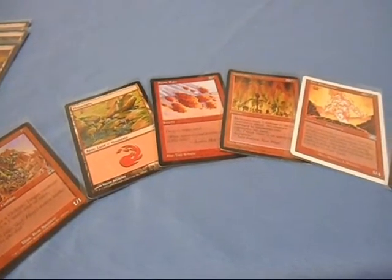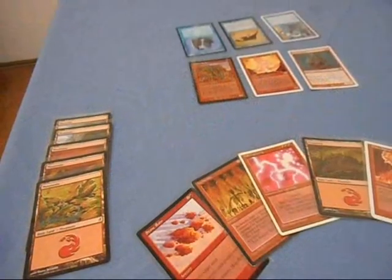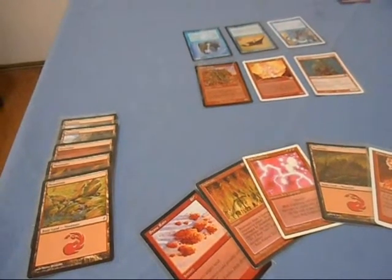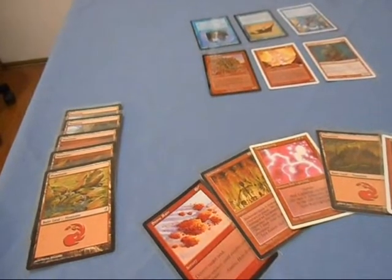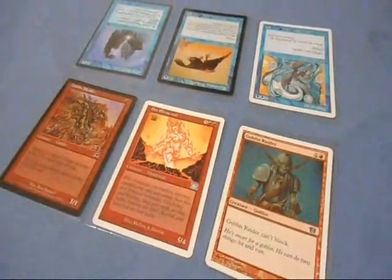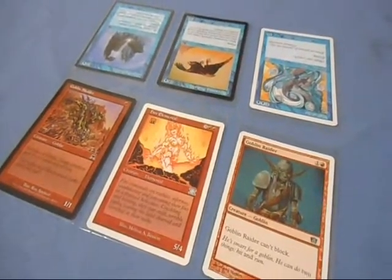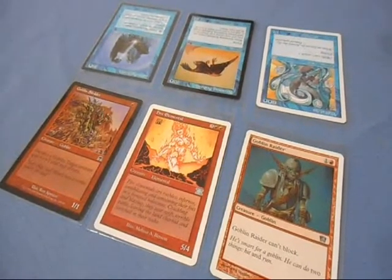Let's move on to the second thing that drives me crazy. The second thing that really drives me bonkers is something I like to call predetermined creature battles. You get to a stage in the game where you're maybe about 10 turns or so in, everyone's starting to build even more mana, and you have the battlefield where both players are completely preoccupied with creature battles and matching up their creatures against their opponent's creatures.